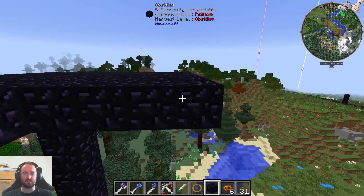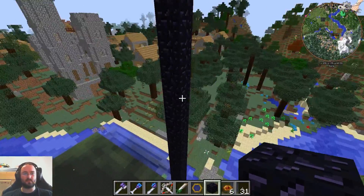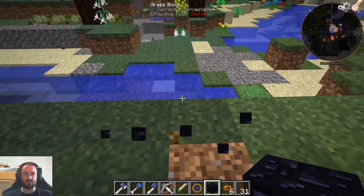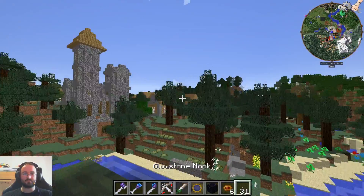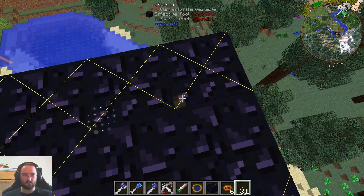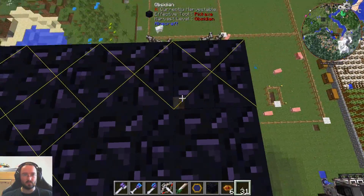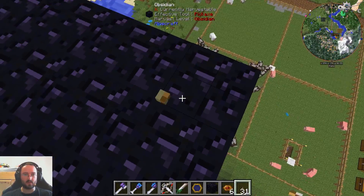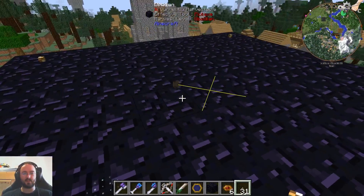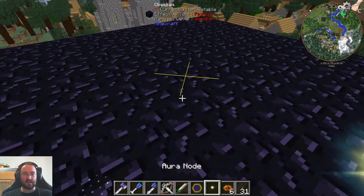I wanted to do another thing, but we need a little bit more space for that one. So I wanted to take this block right here and build a little thing made out of obsidian. Obsidian, where are you? Here you are. Let's put this into our survival inventory. And here we have obsidian. Let's put this into a one, two, three, four grid.